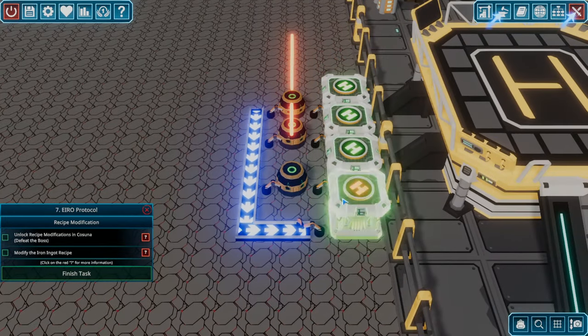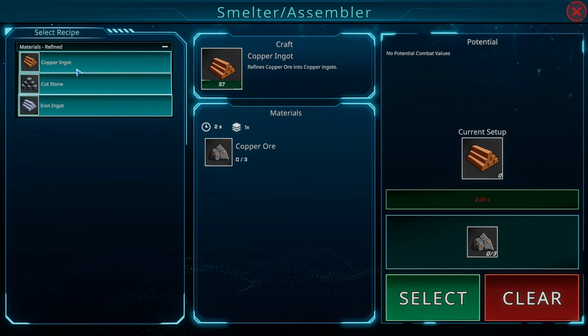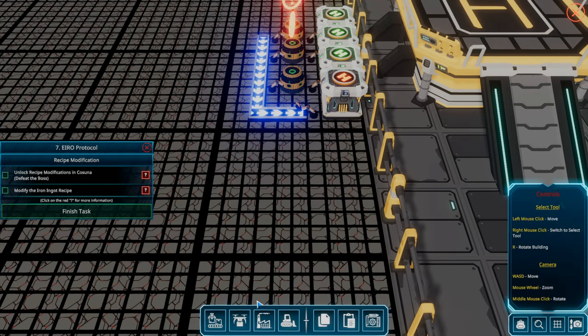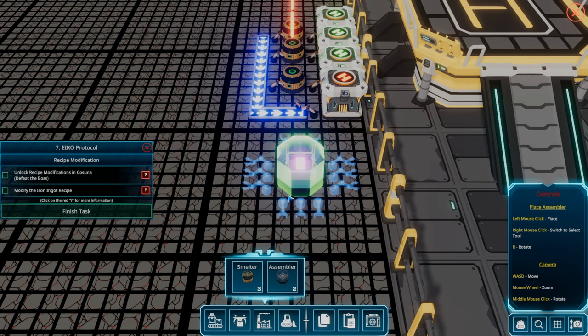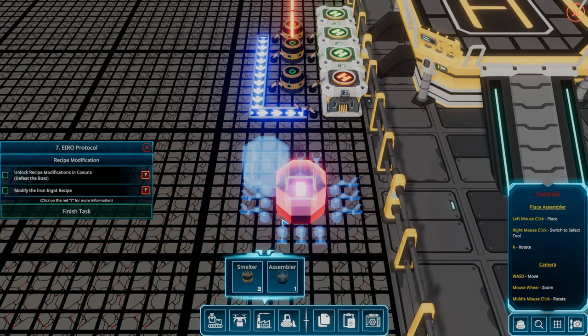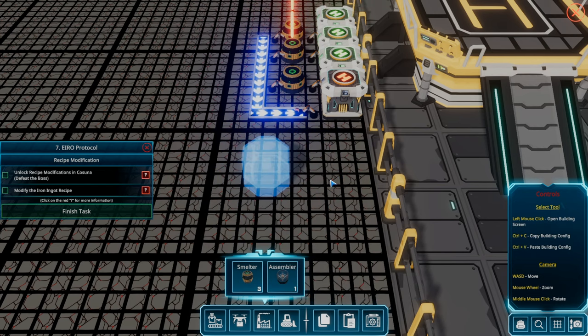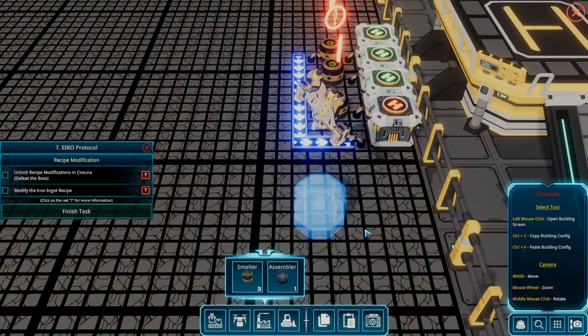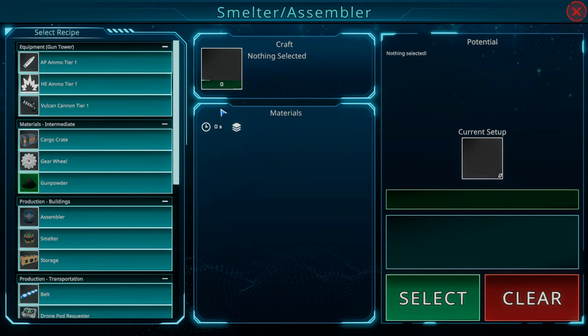Let's do a couple of things. I want to check on the smelter — here are the recipes. We've already got those three things automated: ingots for copper and iron, and cut stone. I want to put down an assembler and then we're going to go to battle in a minute. I'm just curious what the recipes are in the factory building.